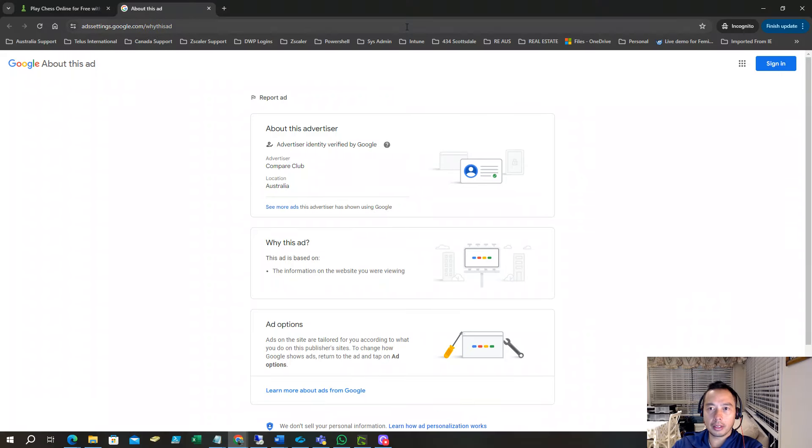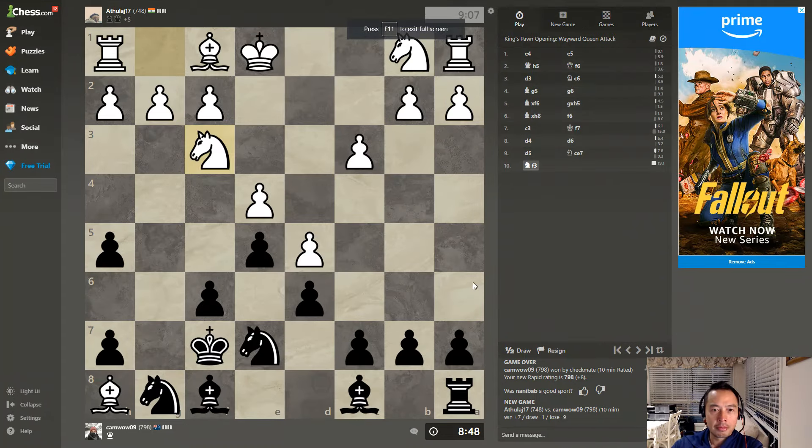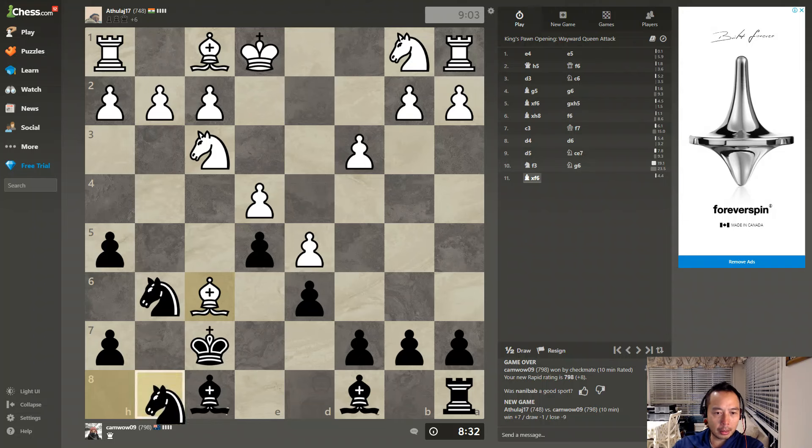That does not look good. I'm going to end that, go back in here, press F11. He's bringing in his horse. I'm going to attack his bishop — bishop's pretty much done. If he wants to get an extra point, he'll probably just take the pawn, which he does. I'm going to take his bishop. Now I'm behind 3 points.